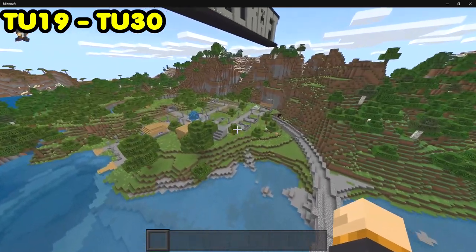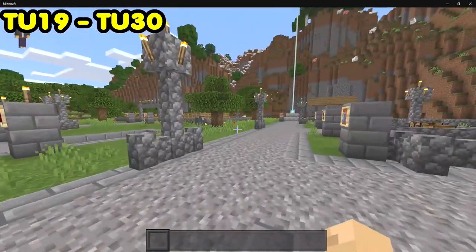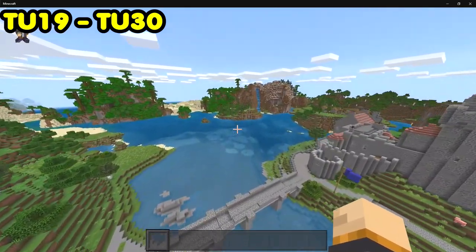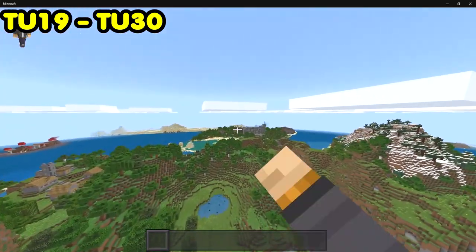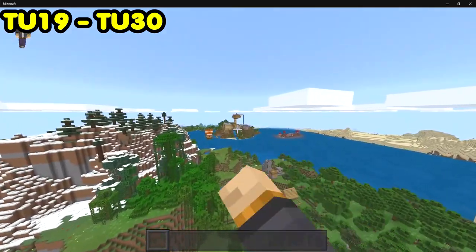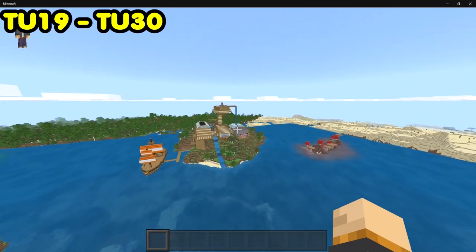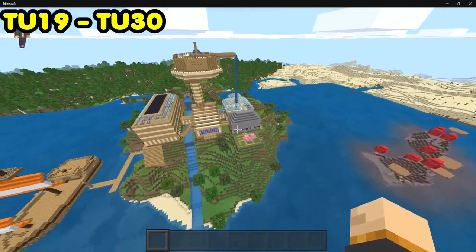From this point forward, they began upping their building game. The previous worlds were small compared to these. You can find beacons throughout here, and there's also a really cool section — it's actually Stampy's Lovely World. There's a castle down there as well. That surprised everybody. I was really surprised Stampy had his own island in the tutorial world — nobody ever expected it, and he was very surprised too. I remember watching his reaction video.